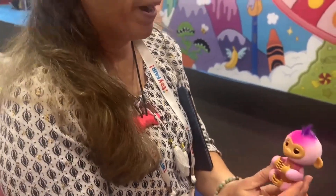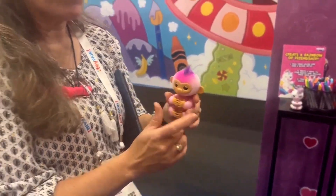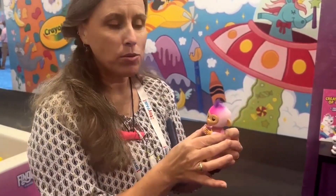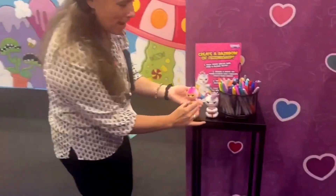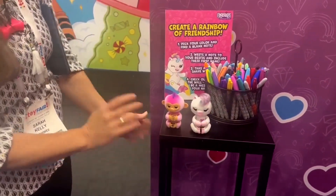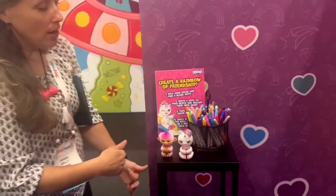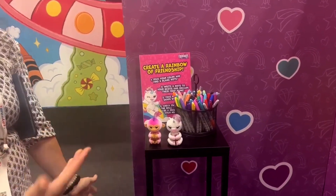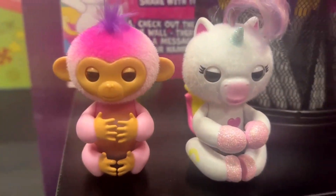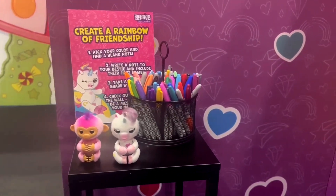The original Fingerlings just clipped on your finger — they could blink their eyes and turn their heads. They didn't have a light-up part or a swivel tail. Now you can set them down and have them sit side by side if you have a collection. They also have fuzzy heads now — they didn't before. Each monkey has their own sounds, so they have their own character — not just because of the color but also the hair. This is Lulu the unicorn and Harmony.